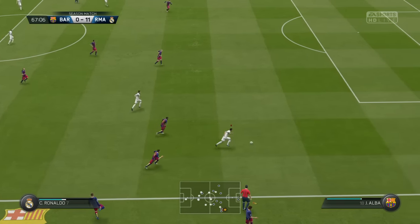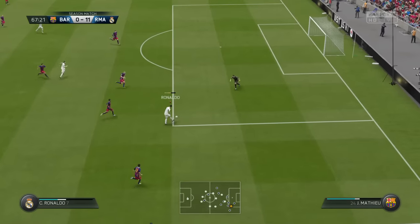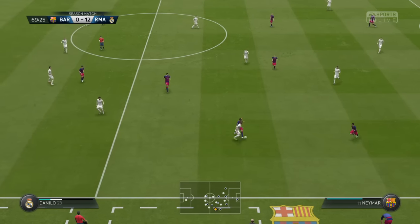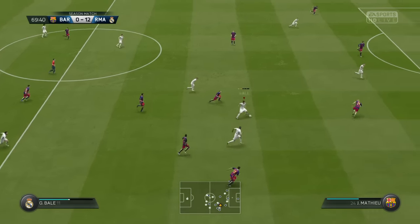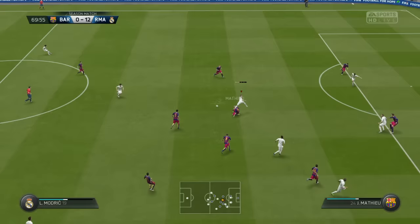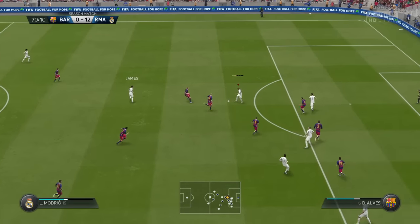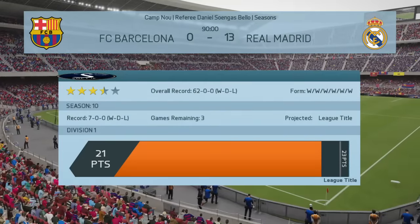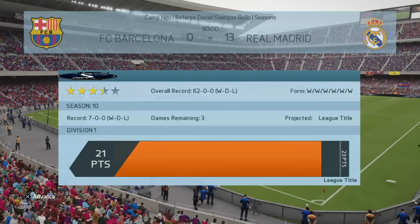He keeps messing around with skill moves and the protective ball button but fails at that again. We actually win this match 13-0 — the strangest opponent I have ever seen. That means we are one win away from the unbeaten Division 1 title. That's gonna be the end of this episode guys — make sure to drop a like if you enjoyed, subscribe to my channel if you haven't yet. My name is Huty, see you next time.